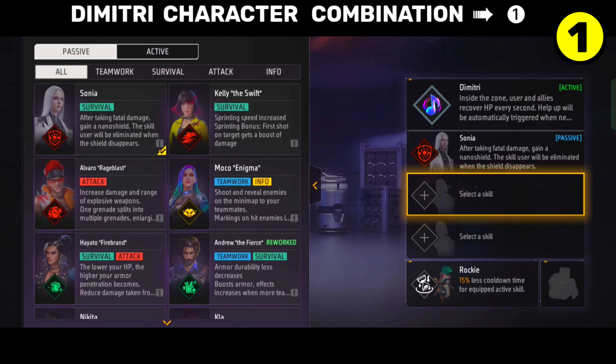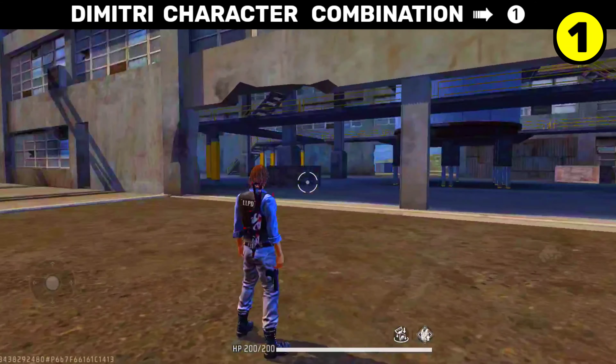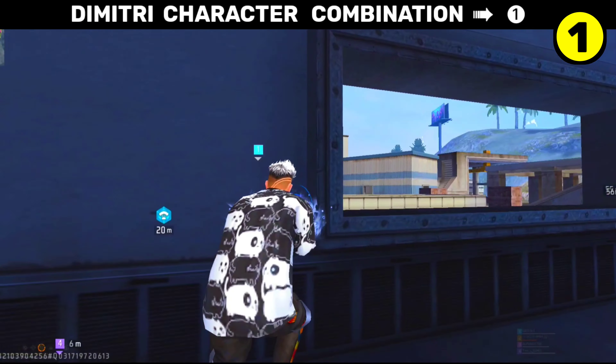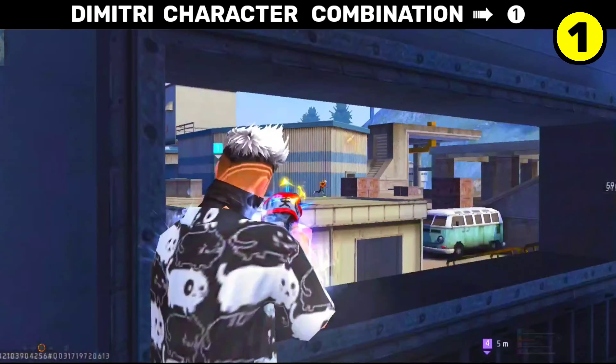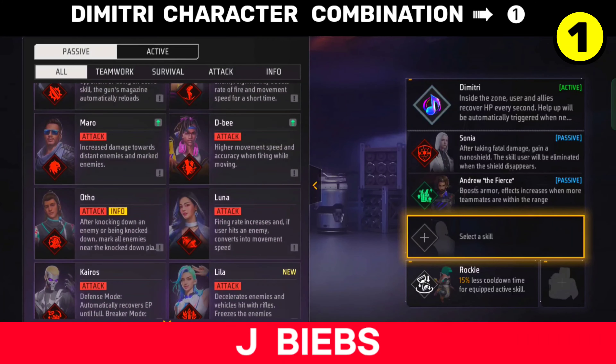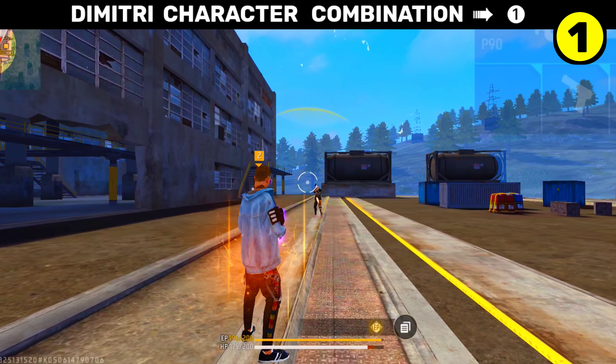With Sonia and with Andrew, you have to get the damage from Andrew. So if you have to damage, then Dimitri will not be on. That means when we have to damage, then we will do Dimitri on. And you have to equip James. Here I have to give two characters to keep damage — you can think how much Ghatak combination. So you have to try this combination.